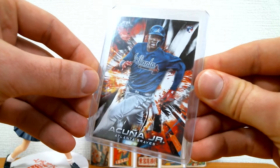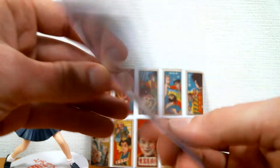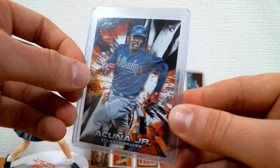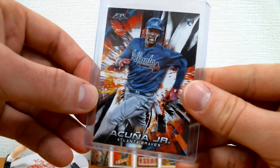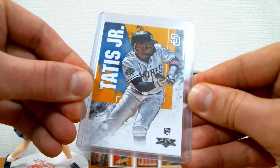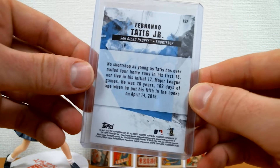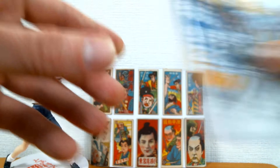Digging through — Topps Fire. I got this Acuna from 2018 Topps Fire. Or as Beavis and Butthead used to say, fire! I kind of like Fire, it's not for everyone, but it's all right. And then from the following year, here's the Fernando Tatis Jr. Had this laying around, didn't realize I had it either. That's always fun, finding those cards you didn't realize you had.